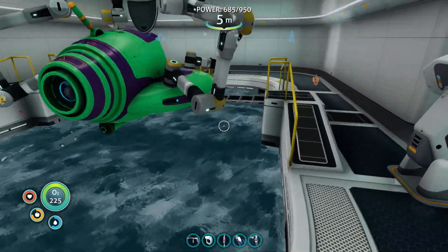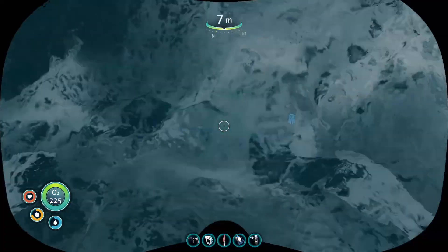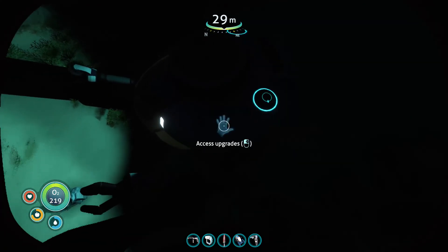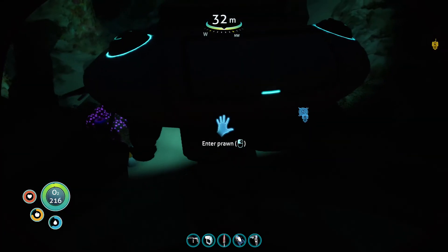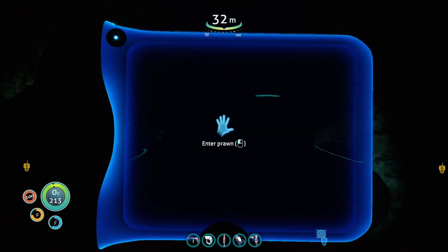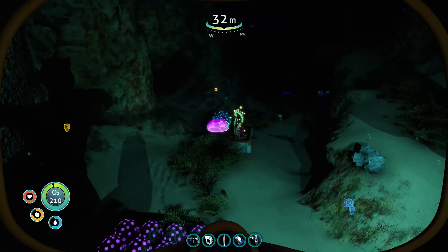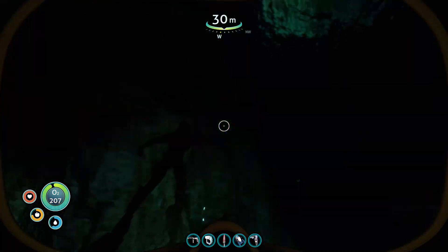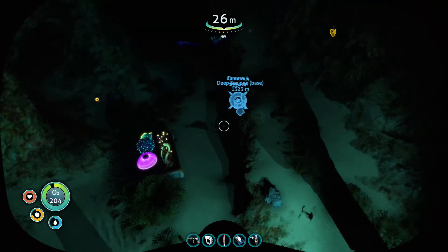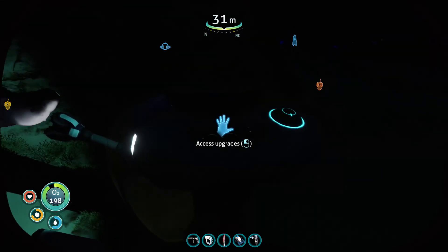Does the prawn suit have a little storage pod on it? Let's go and check the storage on the prawn suit. That's the access upgrades — ah, that's a bit of silver. So we don't have crystalline sulfur there. Where's the prawn suit gone? It's there, pretty difficult to see. Access upgrades.